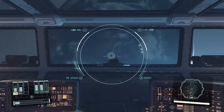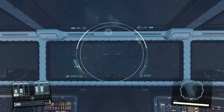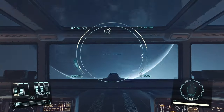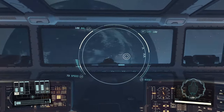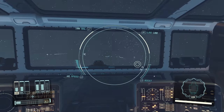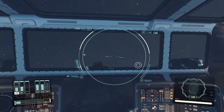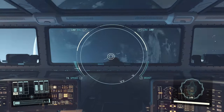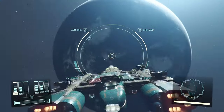Quick agility test: the pitch is slow — maybe about a four out of ten. The yaw seems a little bit faster, like a six. And the roll is also kind of slow itself.